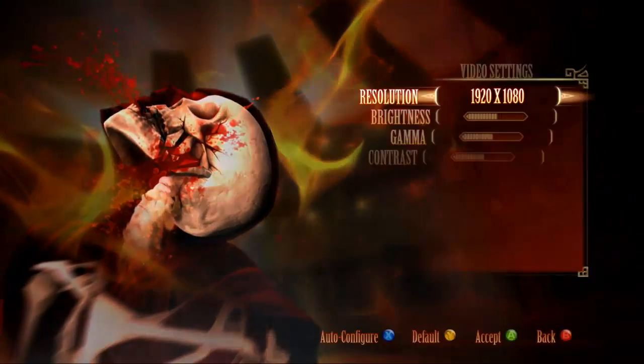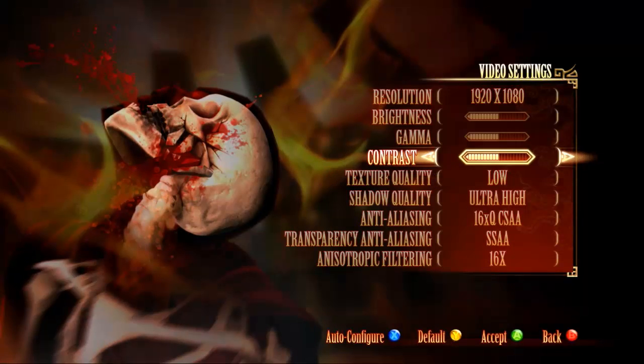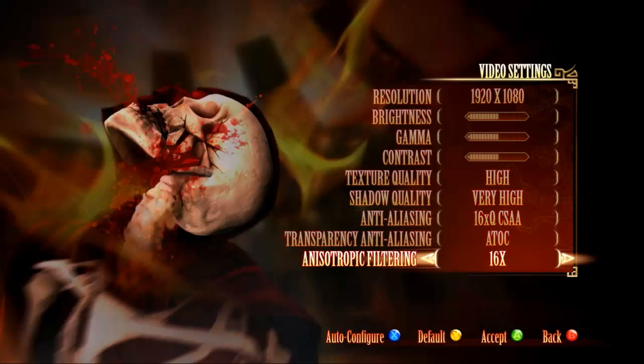Now, first thing to know: when I actually started up the game, it auto-set the graphics options for me. It said it was optimizing them, but I'm running a GTX 680 and an i7 2600k, and it set them like this — I believe it was very high, ATOC, and 15 times.